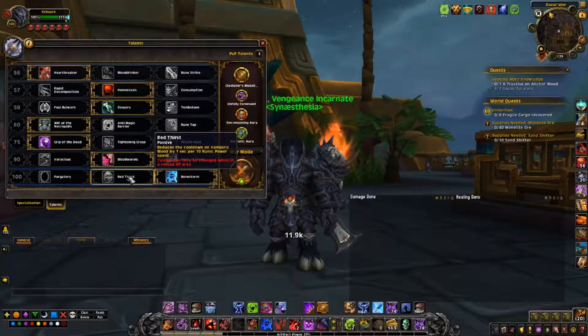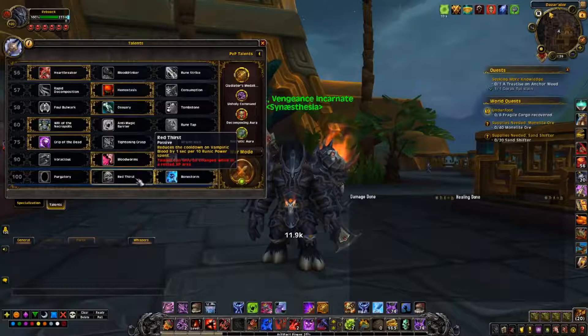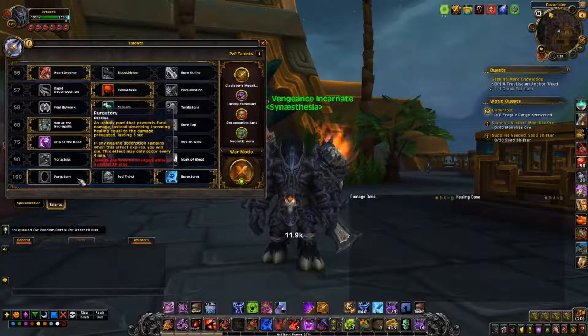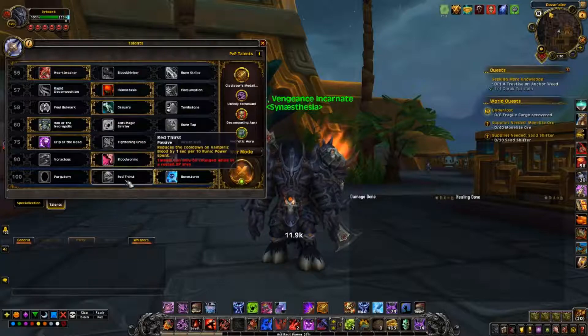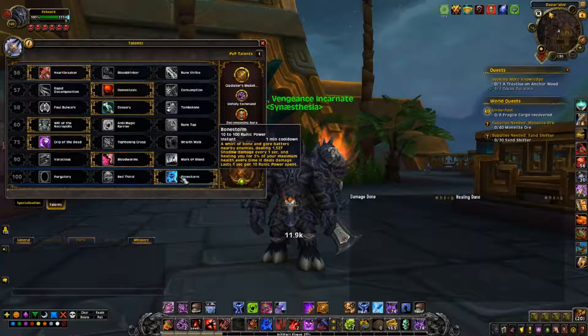The last row is also debatable depending on whether you're doing dungeons, progression raids, or farm raids. If you're doing dungeons, Bonestorm all the way — the AoE damage and healing is super strong. Red Thirst is for farm raids where you've already cleared and the bosses are easy, because it increases Vampiric Blood uptime. Purgatory is for progression raids where you're not sure if you're going to kill the boss — it's your cheat death, and you need it for progression. For dungeons, Bonestorm is the way to go.